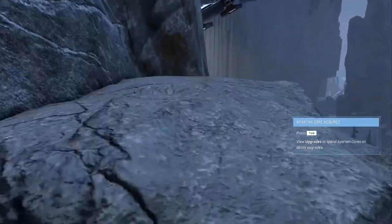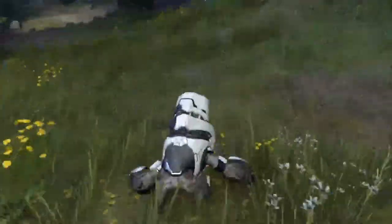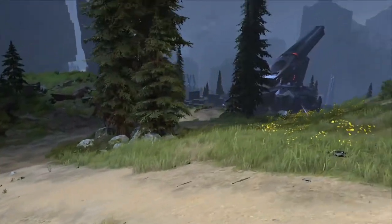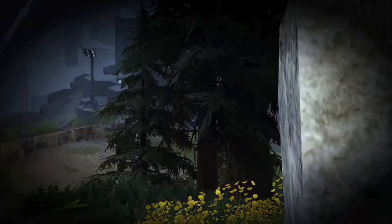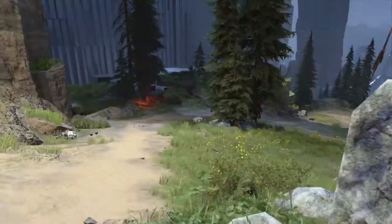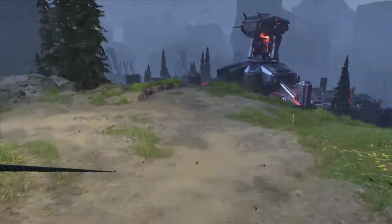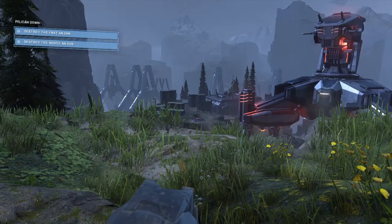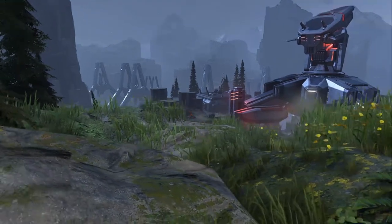Now we're going to progress through the mountain just a little bit more until we can see some of the grunts we're going to take out on the path. We're going to make our way to the cliffside overlooking the AA gun and position ourselves there. We're going to shoot our two rockets at the shade turret because we don't want anyone getting into it — they like to snipe with it and it does an absurd amount of damage. So eliminate that before it's even a threat.